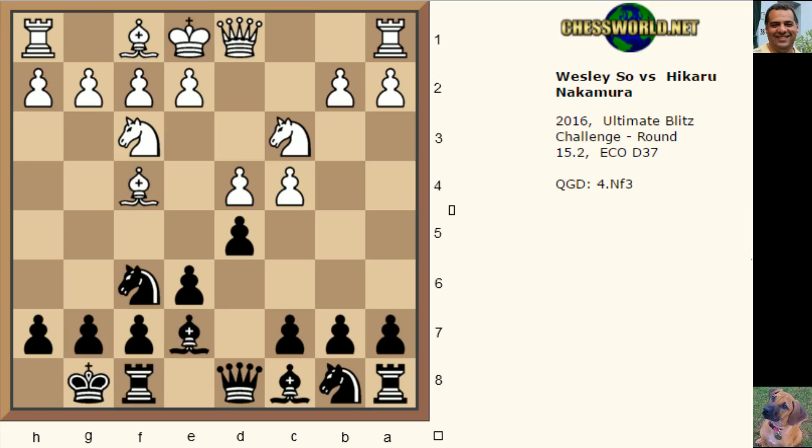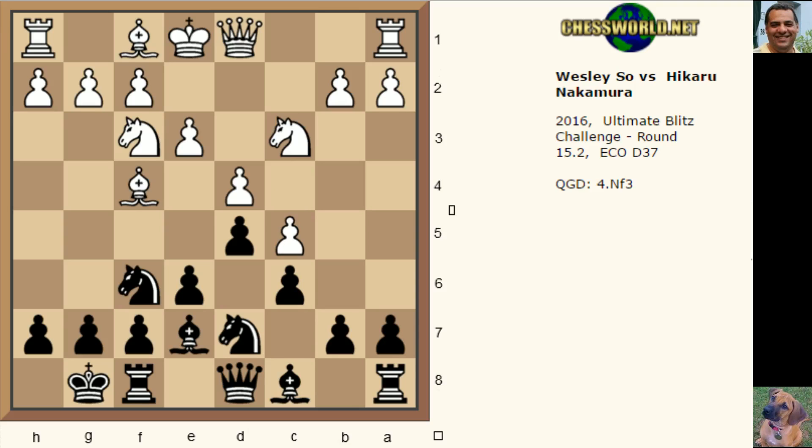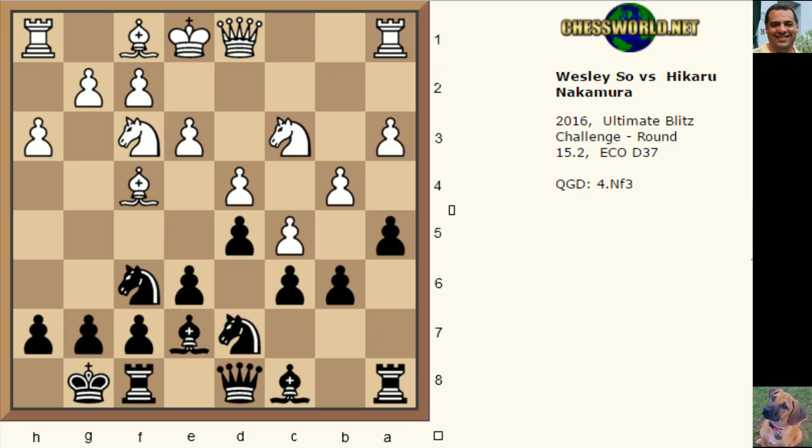White stretches out on the queenside with c5. Nakamura plays to first block it with c6 and then undermine the c5 point, continuing to undermine white's pawn chain. There's a very interesting thing here - this bishop can be potentially bad, so it gets swapped off. This is very theoretical: swap it off first before carrying on with things like b5 later.